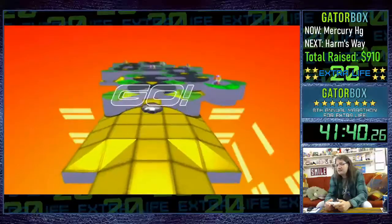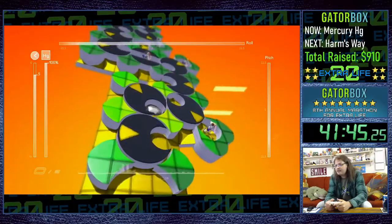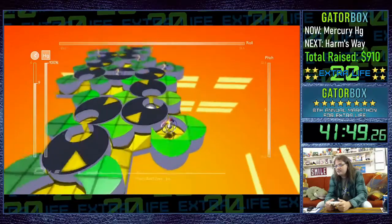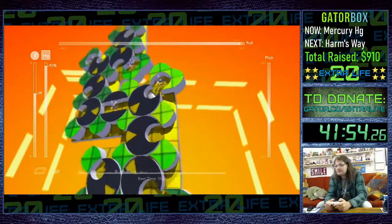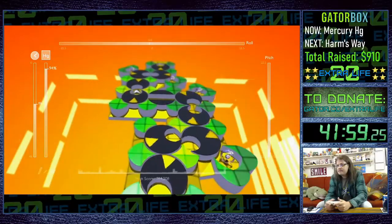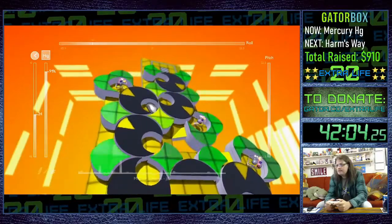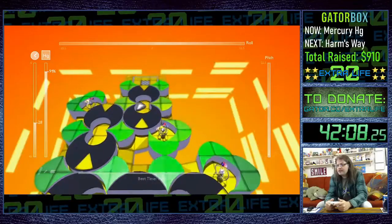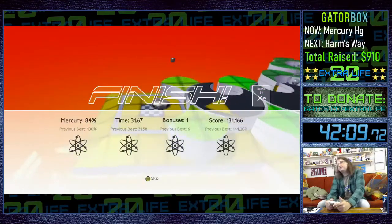This is Xenon — the final stage of the run. Unfortunately there's no crazy hilarious fast strat for it; you just follow these little spinning things and that's it. Xenon has no fast strat. Spinning around in little cookie cutters. And time — it's time on Mercury.